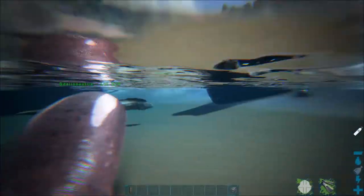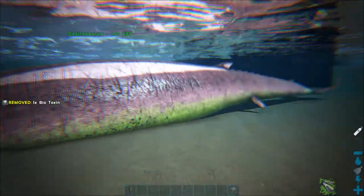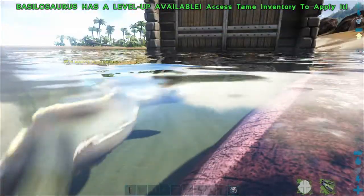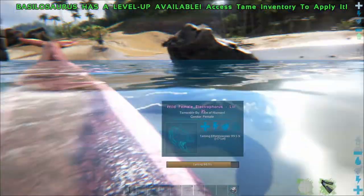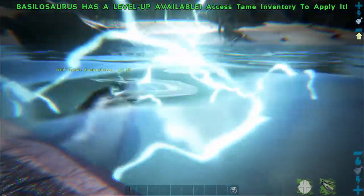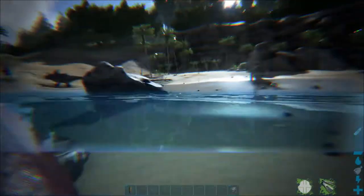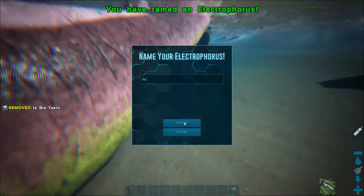He got fed that round, and here in the second round we're going to hop off — he re-shocks again. It's hard not to jump off when he's shocking because he's so close to you, but you don't dismount unless he's not shocking. And now we're going to go ahead and tame him — and there you go, tamed just like that.